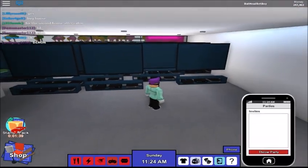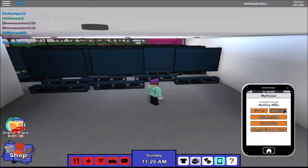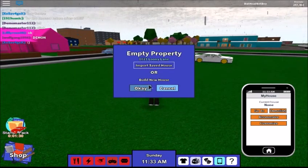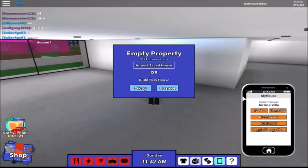Now you want to go into your phone, go into My House, then hit Demolish and hit OK. Now this is the part you guys got to get ready for — click Build New House, click OK. Before you do anything, select the blueprint you were using for your house just now, then hit OK twice.